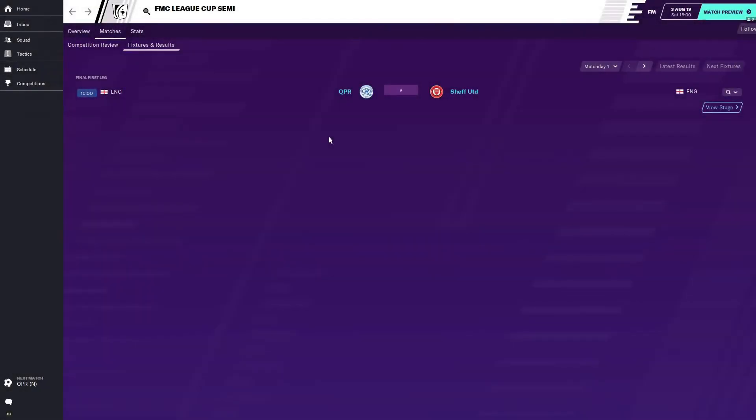Well hello there everybody, welcome back to the channel. Dodgy Gamer here, back with some more versus action. I'm playing FM20 Touch, I'm in the FMPL's Cup competition, the League Cup semi-final. We are Sheffield United and we are taking on Michelinio's QPR, Queen's Park Rangers. A championship team has made it to the semi-final. We had a big victory in the quarter-final against Newcastle, 5-0. Let's see what we can do today.